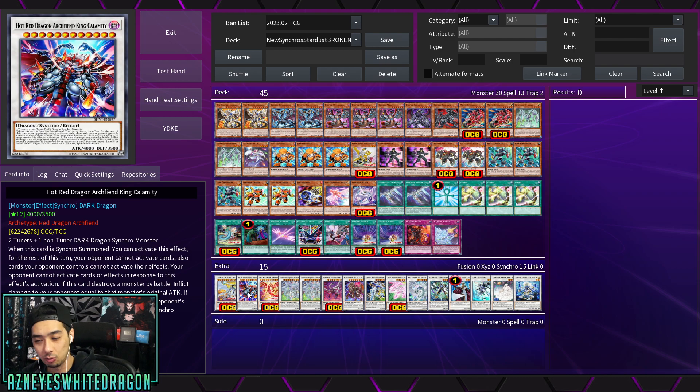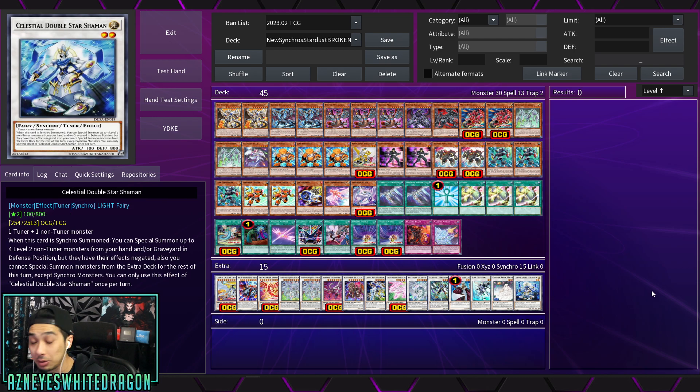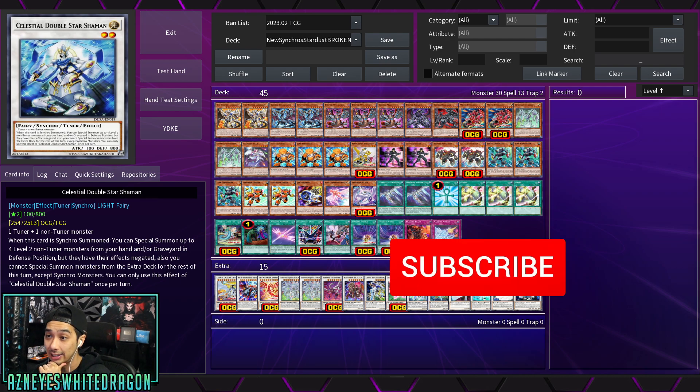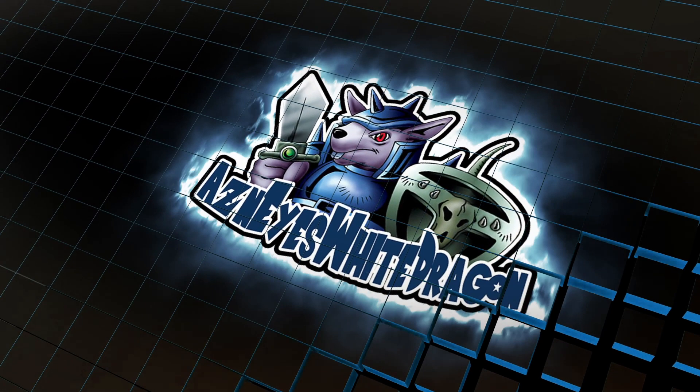Synchros are going to be looking really, really spicy again. If your opponent has no hand traps, it's just ridiculous. Anyway, thanks for tuning in — if you enjoyed, drop a like, and if you're new here hit subscribe and turn on notifications. Skittles, you're a beast, man — you are a synchro god. I'll catch you guys in the next one, peace.